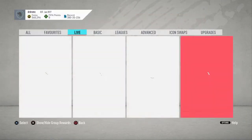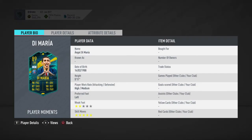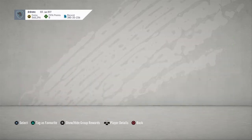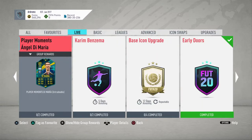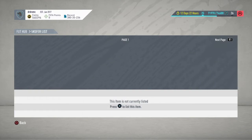I do see that we have the Di Maria Moments card. Two-star weak foot, five-star skiller. Great pace, great dribbling, great passing, great shooting — fantastic card all around. An 84 and an 85 rated squad is all you need to get this done for two decent packs. If you are interested, please go in, get it done, and let me know what you get.